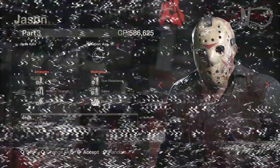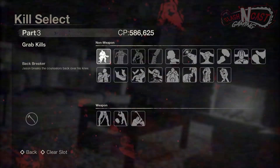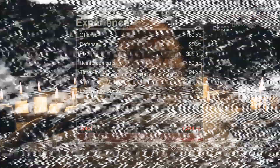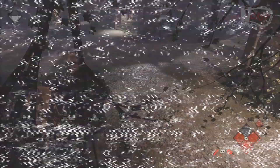Jason can perform a variety of kills after grabbing a counselor. You can equip four kills on each Jason before the match starts, either kills that you achieve without a weapon or kills that take advantage of your weapon. In order to unlock more kills, you will have to use CP. To earn CP, all you have to do is earn XP by completing objectives in-game — the more you level up, the more CP you will earn. You can also earn quite a bit of CP in single player challenges by completing the listed objectives.